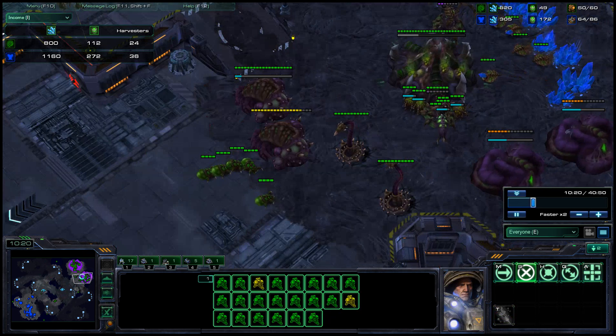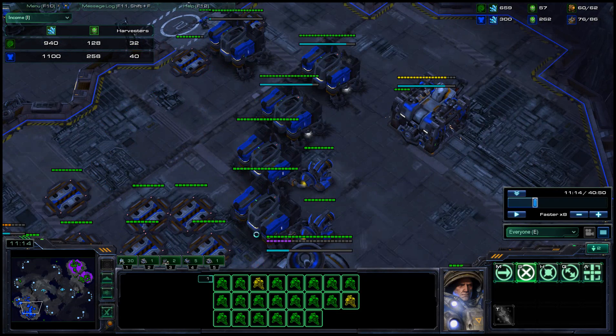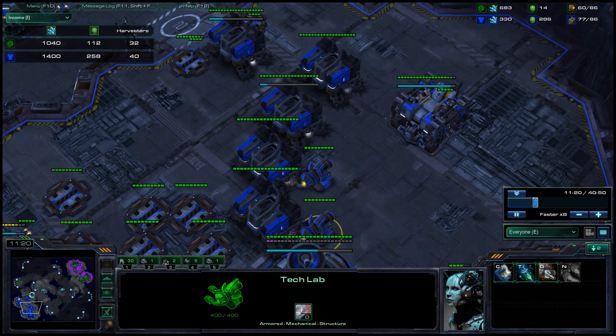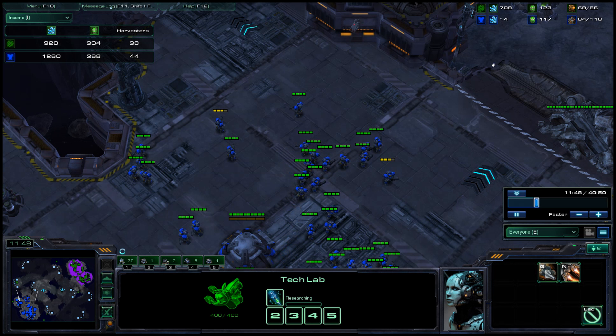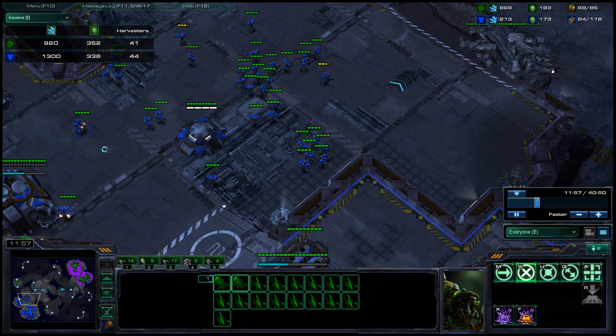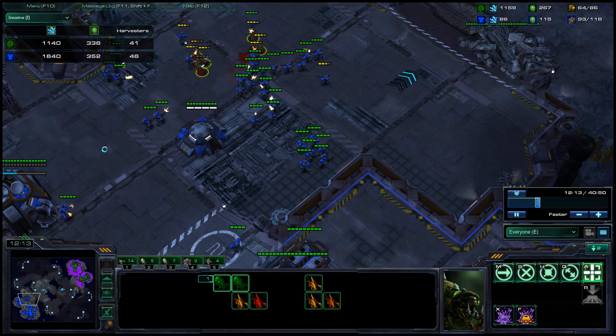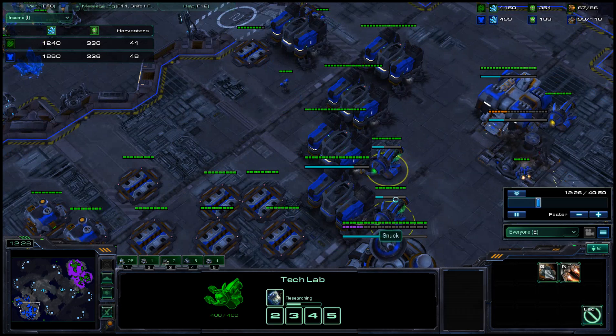Luckily for you, he kind of suicides into your marines there. Mass clumped unupgraded marines are good against certain things - they're great against too few lings, actually great against almost any number of lings that is less than the dollar value of your marines. But they're terrible against banelings, even just a couple. And they're terrible against ultras - so bad against ultras. They're actually quite bad against roaches. Stim marines are okay against roaches, but only if you focus fire and only if he can't retreat. And non-combat-shield marines with no stim are also quite terrible against roaches. Generally marines only do well once you have those two upgrades.